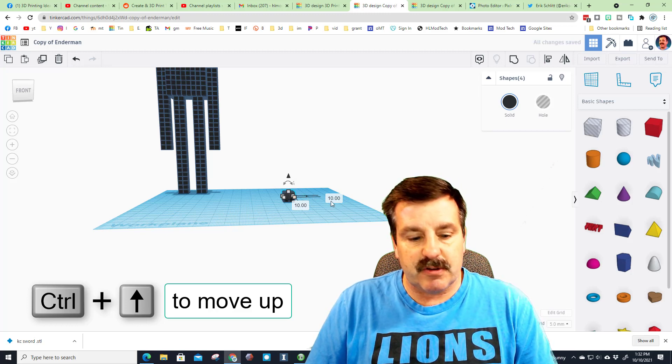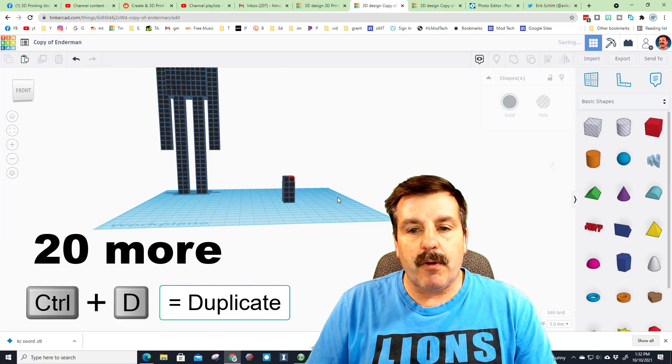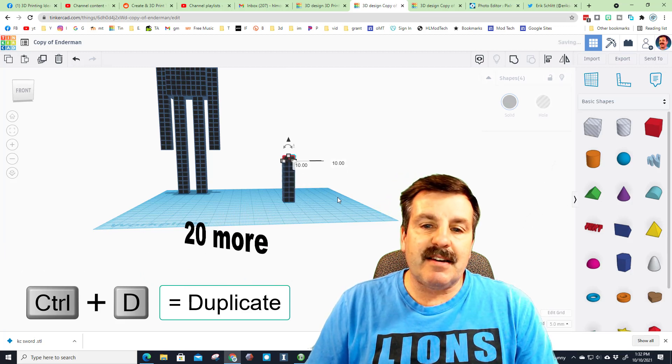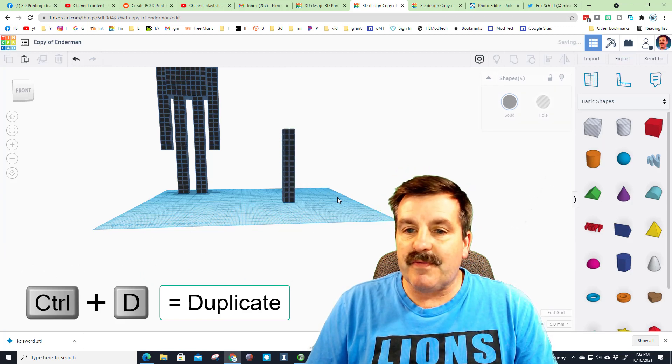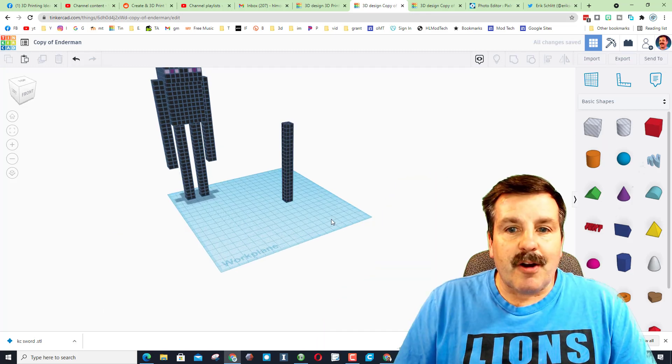So let's do Control D then Control Up - it moves up one block. We're making 22 total, counting them up: one, two, three, four, five, six, seven, eight, nine, ten, eleven, twelve, thirteen, fourteen, fifteen, sixteen, seventeen, eighteen, nineteen, twenty, twenty-one, twenty-two.